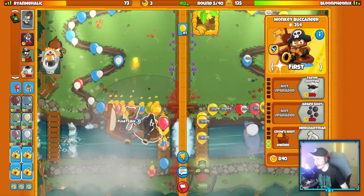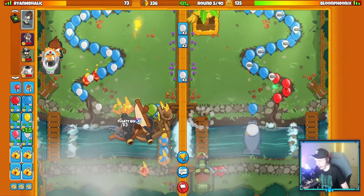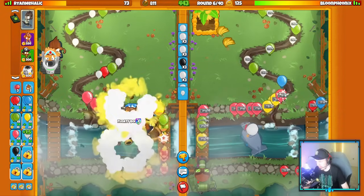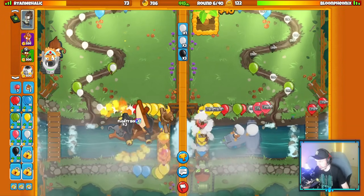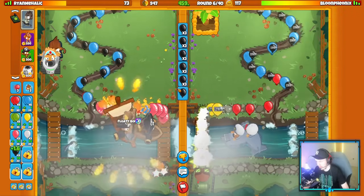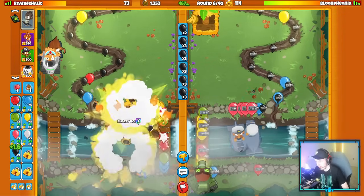You don't want to upgrade Crow's Nest on your second boat until you have the Cannon Ship up. That was a mistake on my end — it's all good though. We'll get Merchantmen here pretty soon as well. Okay, they're going for two subs on their side — that's fine. I think I get two more eco boosts this round so I can still get my Merchantmen up.